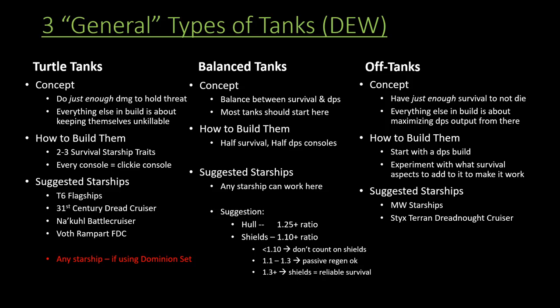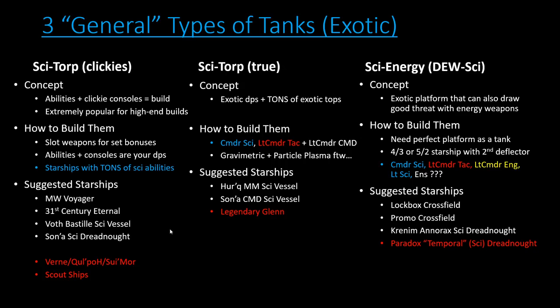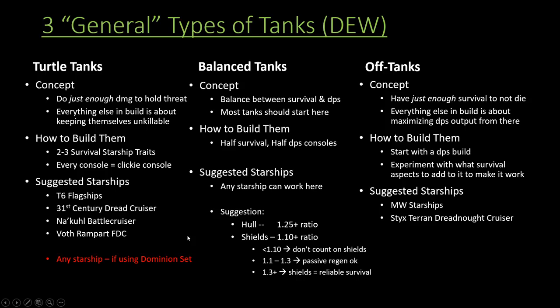If you want to do turtle tanking specifically, you need to choose some of the stronger starships that have exclusive consoles. The tier 6 flagships have their really strong flagship console set. The 31st century cruiser and science vessel both have a really strong taunt console. The Maquis Battlecruiser has the strongest console available in the game, and of course the Voth Rampart is a fantastic new addition — it's very much an alternative to the Styx in many ways. The full Dominion console set gives a similar feel but is really expensive.